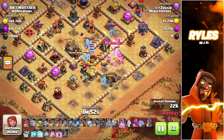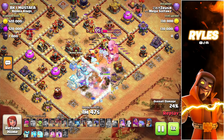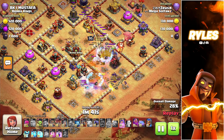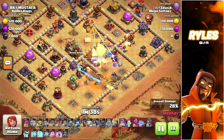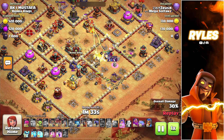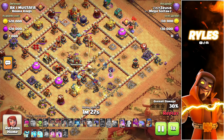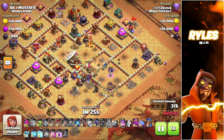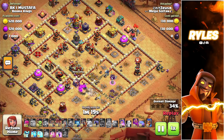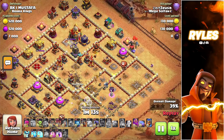Something very good is if the log launcher hits the clan castle troops. You can see it's dealing a lot of damage — sadly caught in a tornado trap — but we got the walls open, which is probably the most important thing. By the way, the game sound on my headset is really really loud. If you want the gameplay sound, please let me know in the comments because I can put it on again.